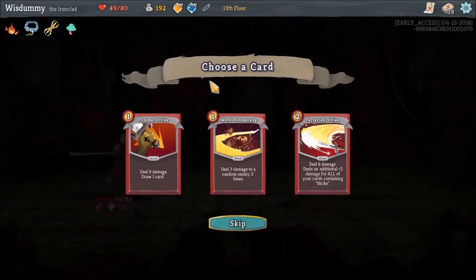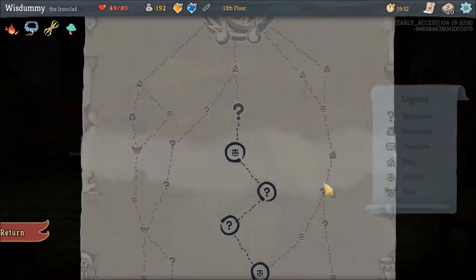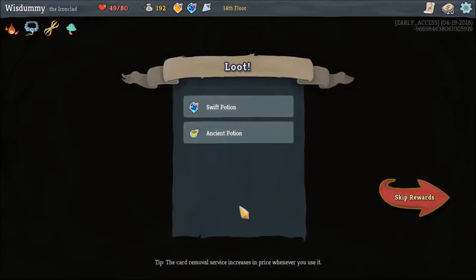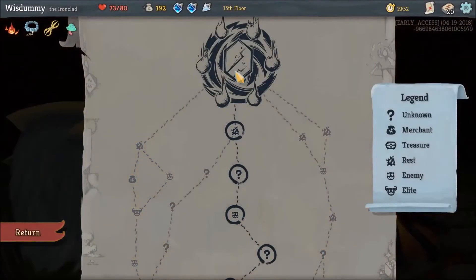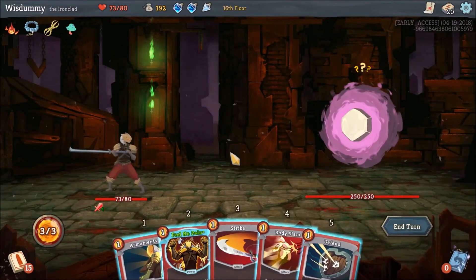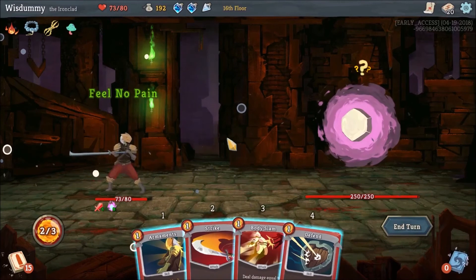We have a bit of strength in this deck, so it's good to hit multiple times. But we might as well want Pummel Strike, because that gives us one card draw. Let's find potions - let's get rid of the explosive potion, because the swift potion is really useful if we've played Corruption. And there's the boss. Let's get Feel No Pain.